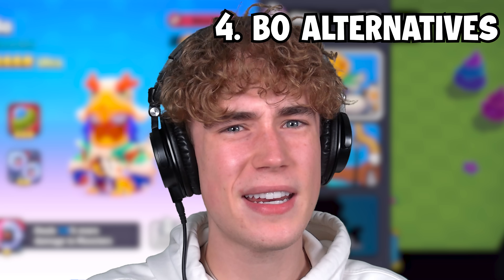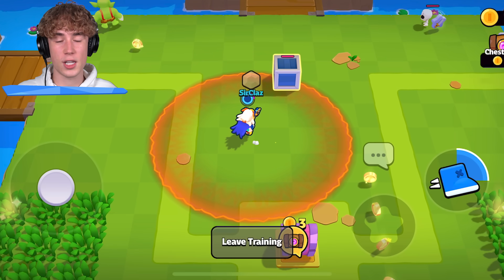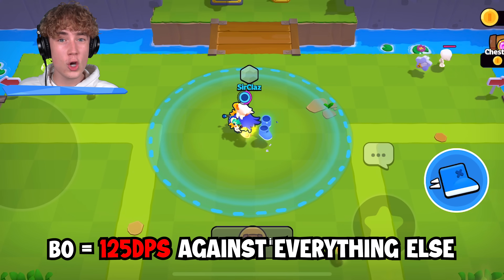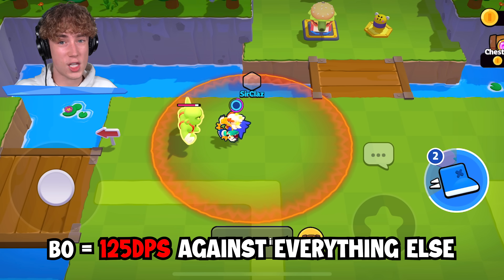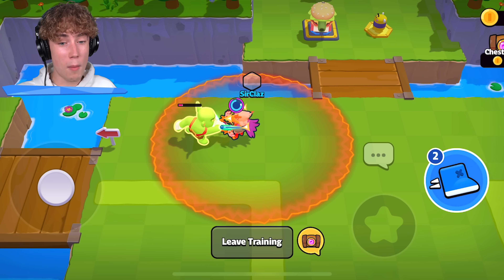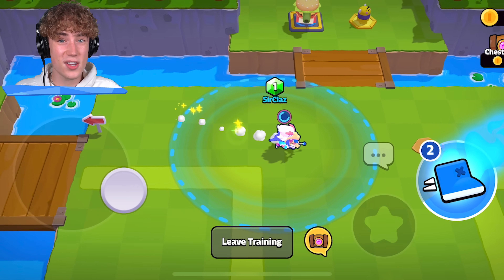This isn't a tip, but please stop using Bo. He's literally terrible. Bo's only good because he does a lot of damage against monsters, but he actually does hardly anything against players. And if there's a good player in your lobby, they will target you just because you have a Bo, because you're easy to kill. So I'm going to give you some alternatives that do a lot more than 200 damage against monsters and players.